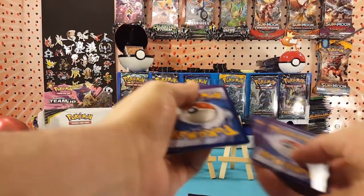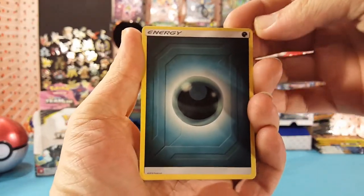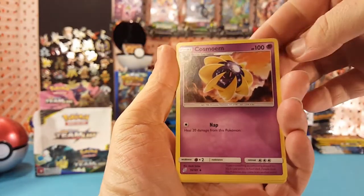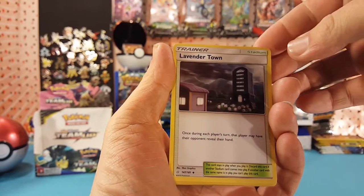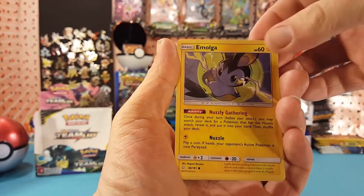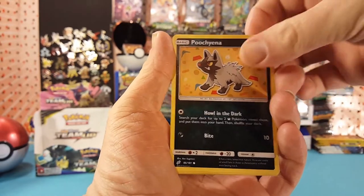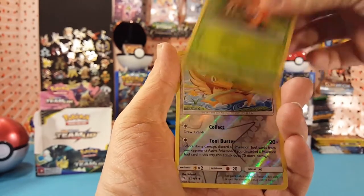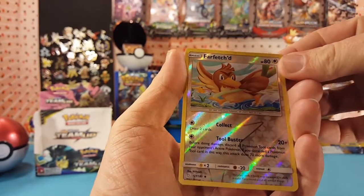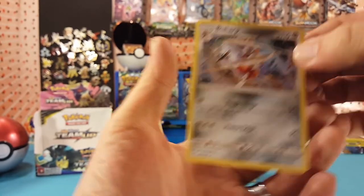Starting with a Dark Energy, Cosmom, Persian, Lavender Town, Emolga, Staryu, Poochyena, Alolan Geodude, Paras, and Farfetch'd. Farfetch'd is our reverse and Bisharp is the regular rare.